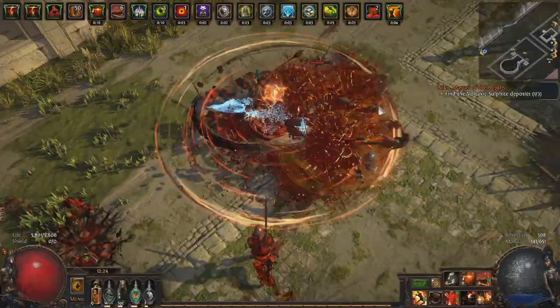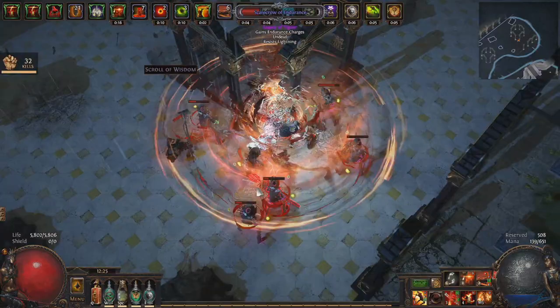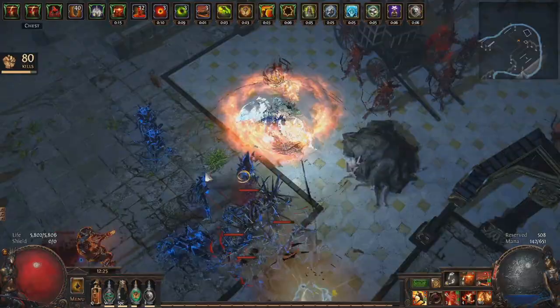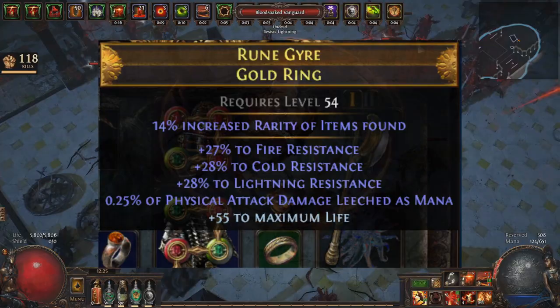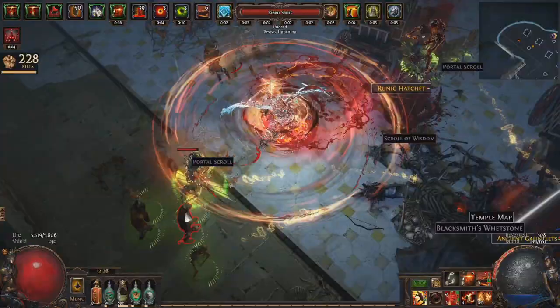For gearing, I'm just using mostly basic rares at this point — it's early league and these do the job, just life and resist. If you can get some physical damage and attack speed, that's always good stuff to go for in a build like this. You will want either Mana Leech on gloves or a piece of jewellery to sustain mana — usually one affix like that will do the job. Or you can instead craft minus flat mana cost on a ring. Cyclone on a 5-link is only 6 mana cost, so one ring with minus 6 mana cost makes it free. I believe that's a syndicate craft.